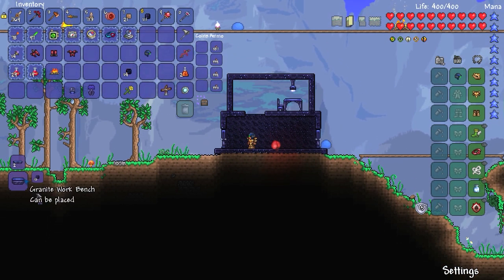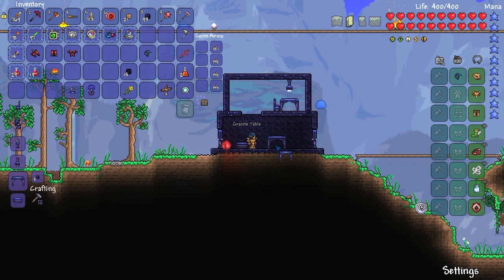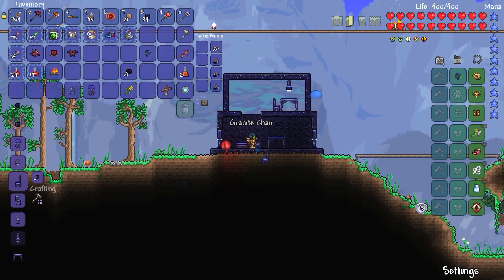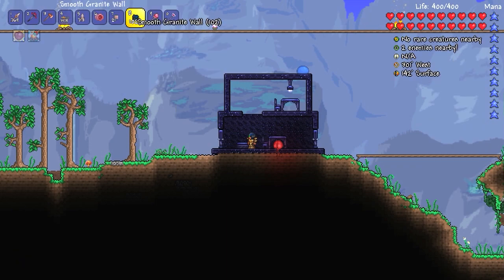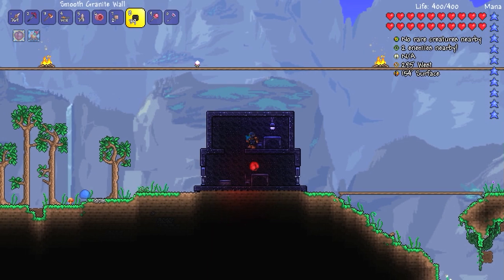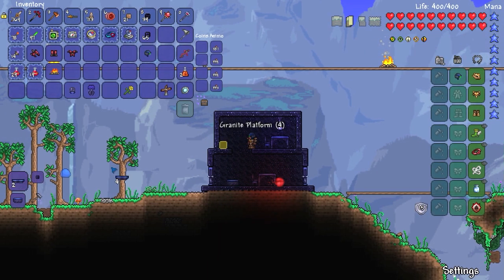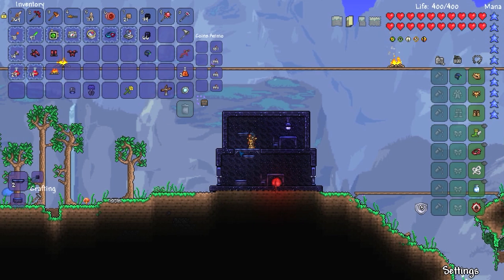We can actually create a granite workbench, which is pretty awesome — that's what I came here to do in the first place. This episode is a little long but I'm sure most of you don't mind. We're going to go ahead and use the smart cursor so we can fill in everything much faster, and we can make some platforms which is pretty awesome.